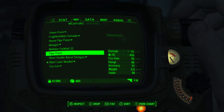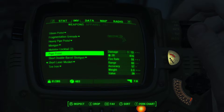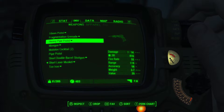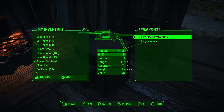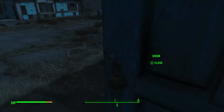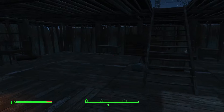Pipe pistol — this is 13 damage, that's not really good. Heavy pipe pistol — 14. I already have two, so I have two. Heavy pipe pistol. I could try and take my power armor because it's all ready to go, it just doesn't have much charge in the fusion coil.